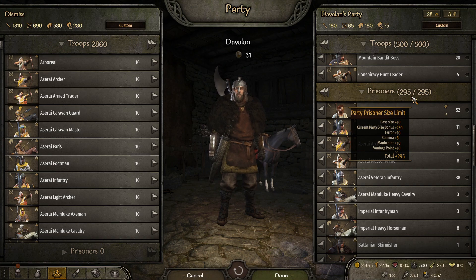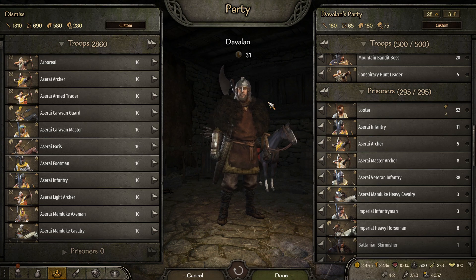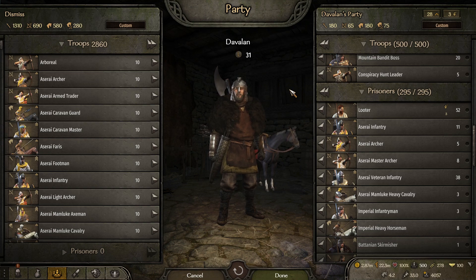Next we have four perks. Let's go over the perks — that pretty much concludes it. There are no policies for prisoner limits; it's just perks, party size, and your base when it comes to prisoner limits.